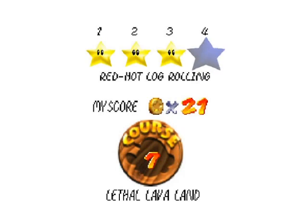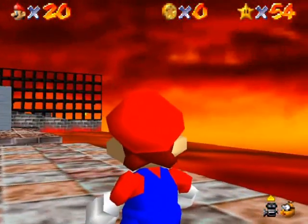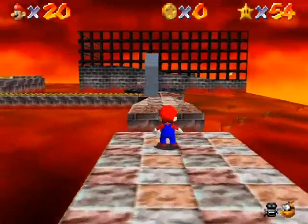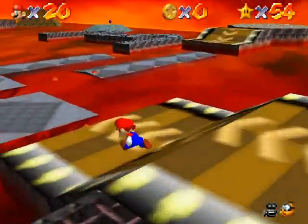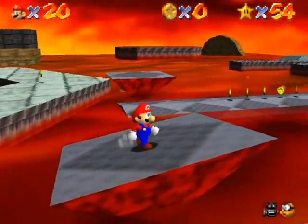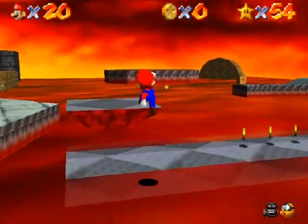Next star: Red Hot Log Rolling. Off to the right there's a cage and that's the star. I have to take the right path to get to it because there's a moving platform down that path. Gotta be careful of those sinking platforms, and yes, this is a balancing act.